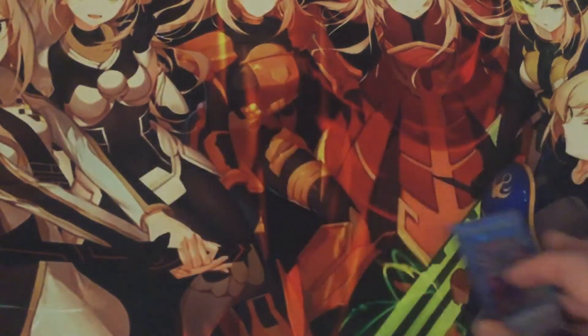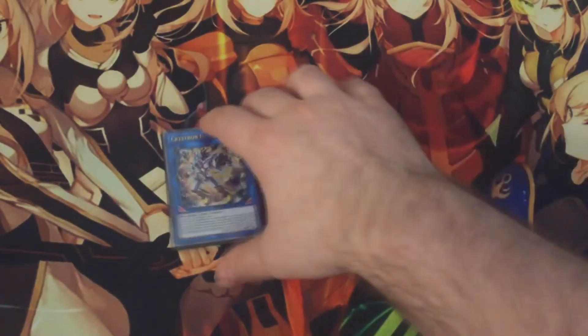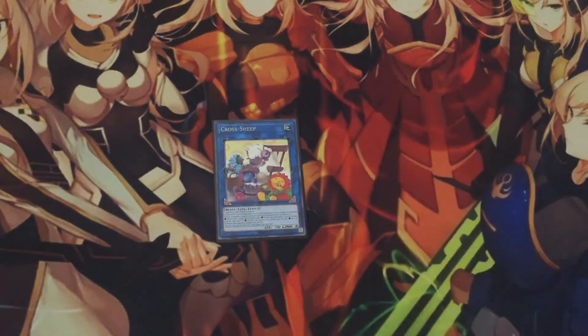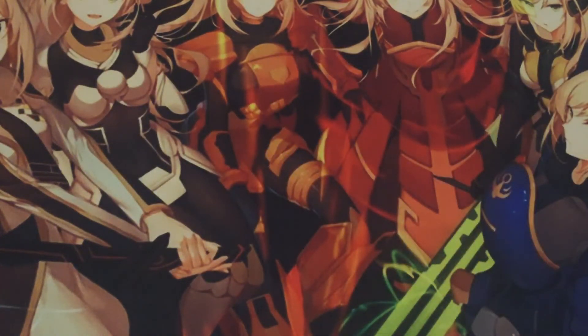Gilgamesh is a card I know a lot of DDD players were iffy on, but once I tested it I found it was fantastic for getting you that extra step — getting you another extender into your extra plays. Next, we have one copy of Crossout Designator. This is mostly here for a Savage Dragon play and is a great extender for any deck running fusions. It works fantastic in testing, but if you're not playing Savage Dragon you can negotiate it out. It also gives you a target to attach for your Savage Dragon.